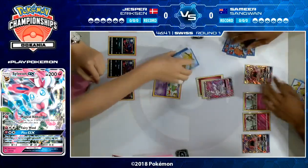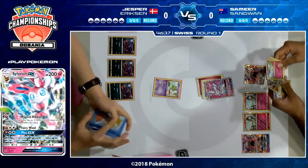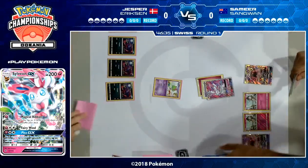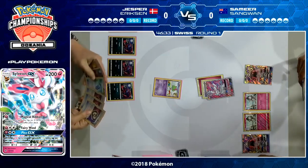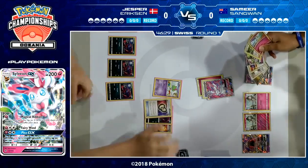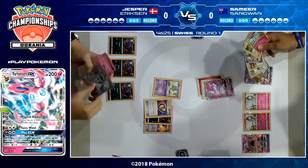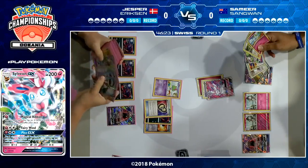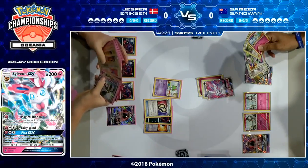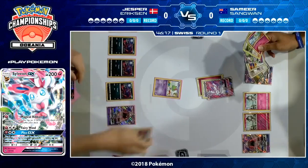That Energy Evolution Eevee is one of my very favorite cards in the format. It just gives you options like that turn one Magical Ribbon if you go second. It really is just a great little card. An Ultra Ball coming down from Jesper — you'd imagine it's going to be for his Ralts. Oh no, it's actually going to be for a Tapu Lele. He must have no supporter in hand. And it's an N.